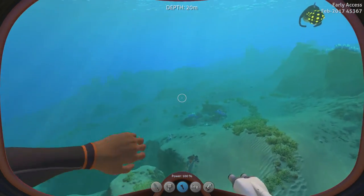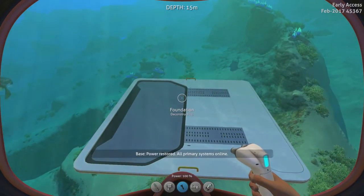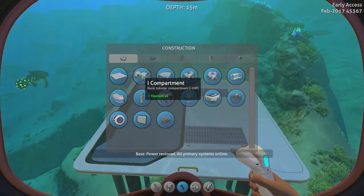First thing you'll need to do is build a foundation. Just pop it down wherever you fancy — you're only here for the achievement after all. Next, chuck down a multipurpose room, followed by a hatch so you can actually enter the building.